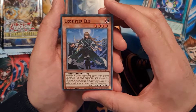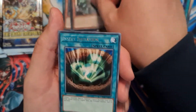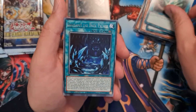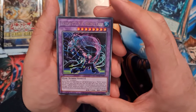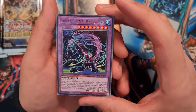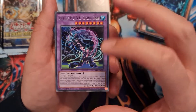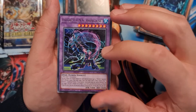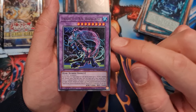Now we have a super rare Exorcista Alice. We have Insect Imitation, Dark Palace — that's our first fusion — and Yukio Punk Rising Carp. The artwork's pretty cool; this card would be amazing as a secret rare or collector's rare.